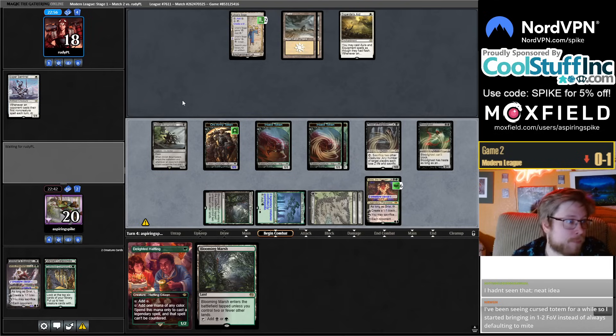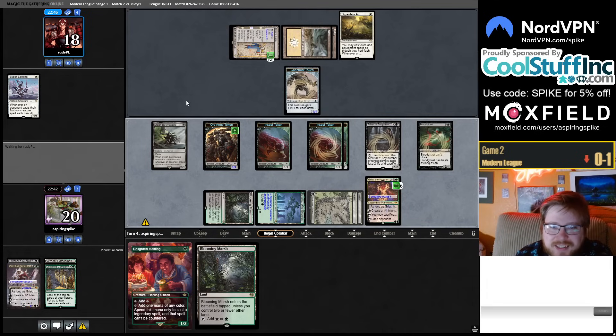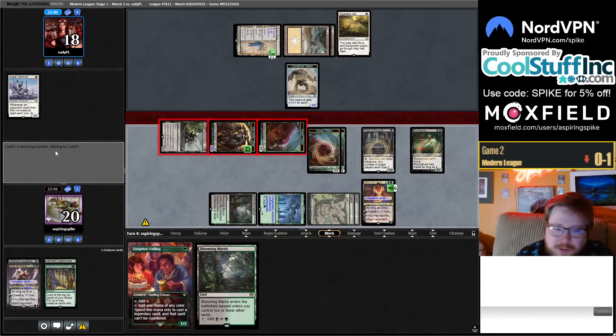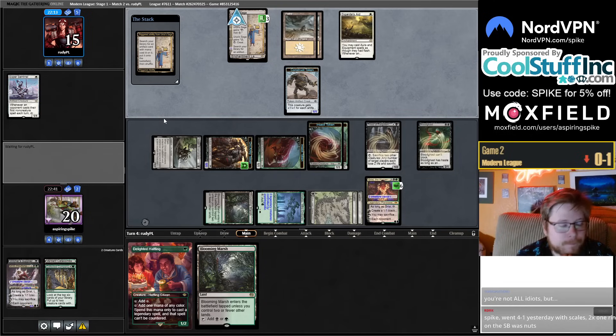Whenever I play Scales against four-color, chat is full of 'you have lethal here, go for lethal' and my opponents have four cards in hand and three open mana. I've found myself pretty comfortable outgrinding four-color with Scales — you put yourself in a position where their removal doesn't line up well against your creatures because you can sack them for value, ping, move counters, overwhelm their mana, make Saga tokens. I don't mind the matchup. I also play some number of One Ring in the deck, which helps the four-color matchup.